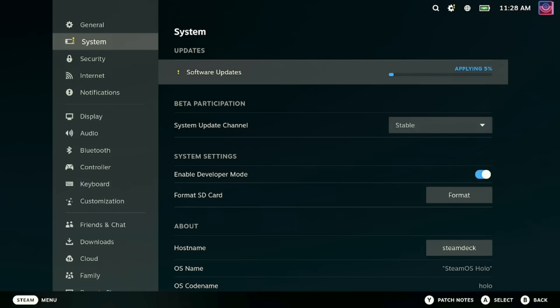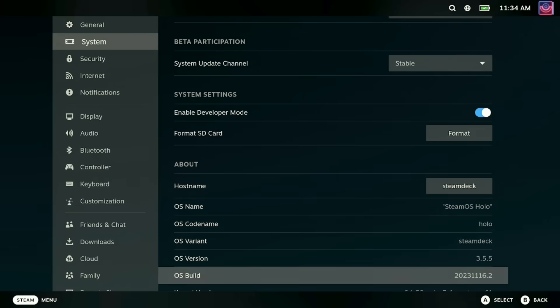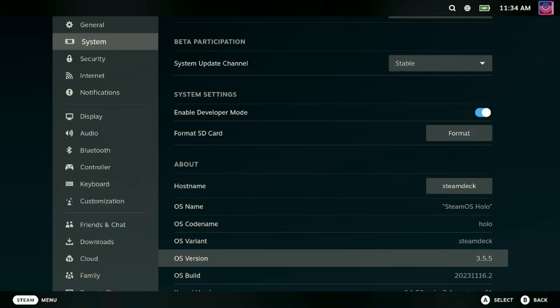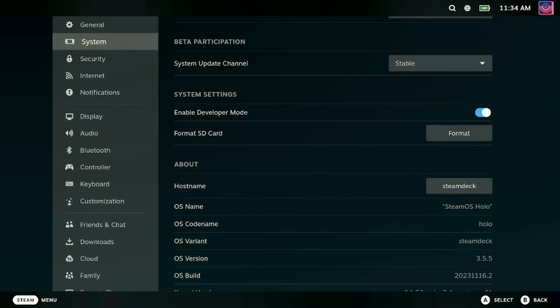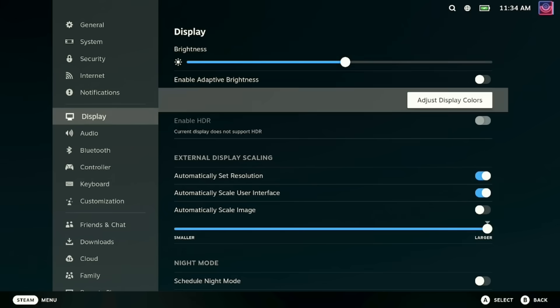We also had a Steam client update released at the same time. There's just so many different changes. First up, SteamOS 3.5 is the update that brings the new default color rendering for the Steam Deck LCD model to emulate the sRGB color gamut, giving warmer and more vibrant colors.